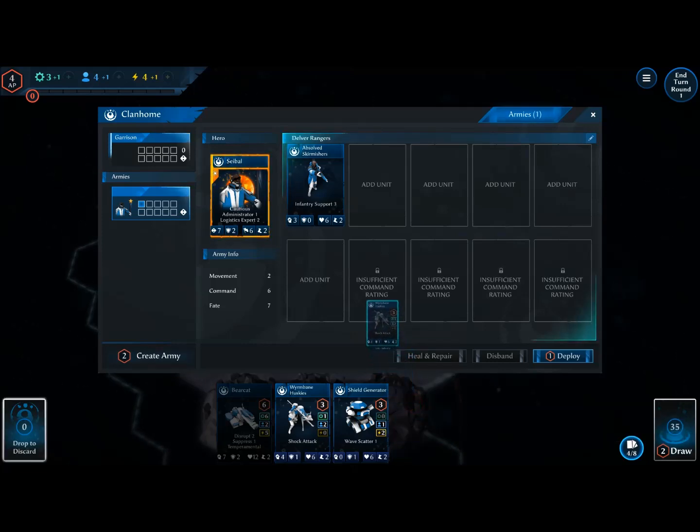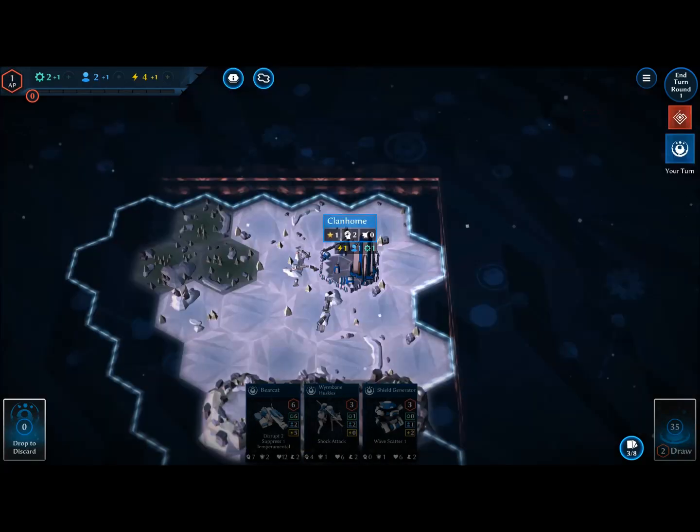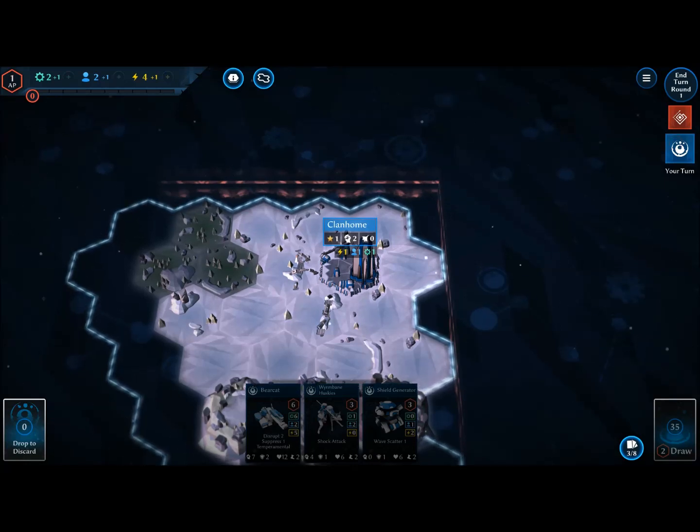I'm going to add some of these units — the Wormbane Huskies look pretty great. We can eventually deploy this army, but I'm not going to do it this turn because I want to give it a little more chance to grow. Let's go ahead and end round one.